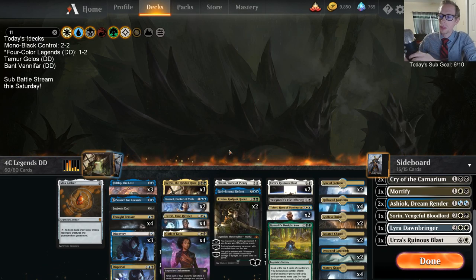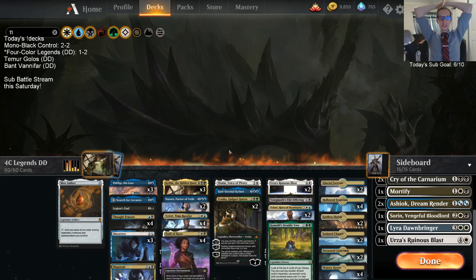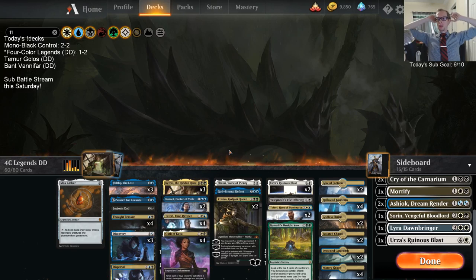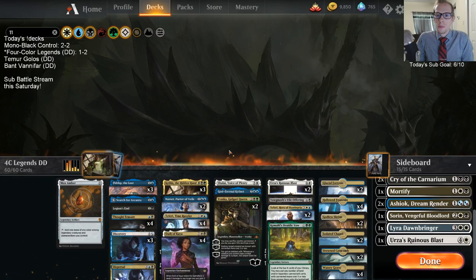Maybe something with the mana base. But there we go - I would make those two little changes, and probably try to fit in another green or white source, trimming on blue. But that's four-color Legends.